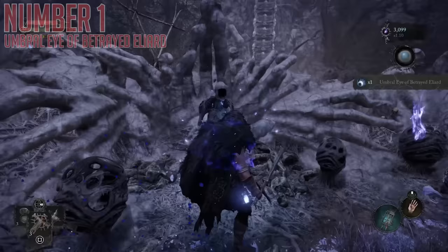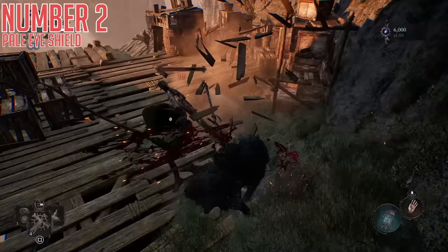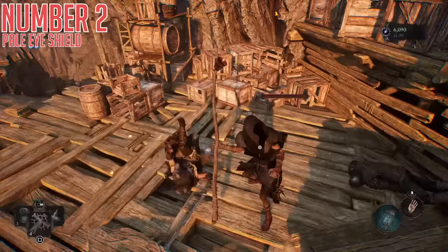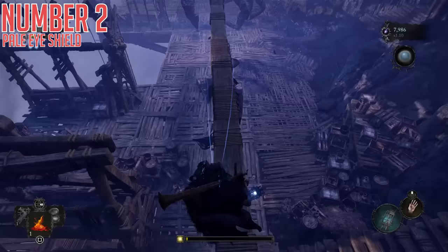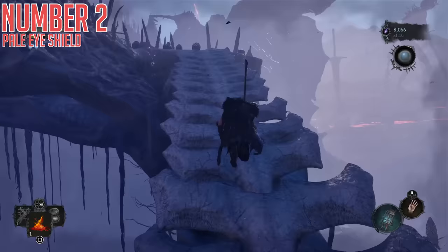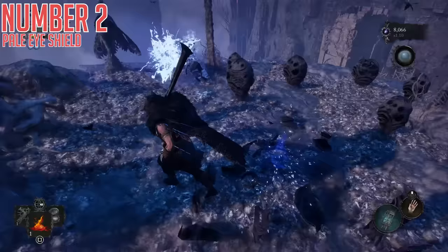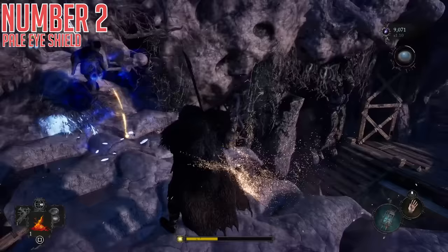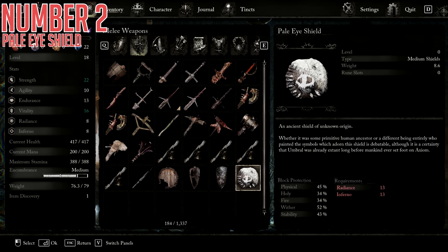Second is the Pale Eye Shield, and this one is a bit further on. Once you have unlocked the proper hub area of the game and spoken with all the NPCs inside, you will exit out to the Skyrest Bridge outer area, and you will find a descending path of wooden platforms. Just before you get to the bottom of these, swap to the Umbral Realm to see a massive skeleton platform. Run all the way up and around and through it, and our goal is all the way at the end of the path where you can open another fleshy loot box to find the Pale Eye Shield. This is a medium shield with pure Radiance and Inferno stat requirements, so if you are running a magic build but want to use shields, this is a really solid option.